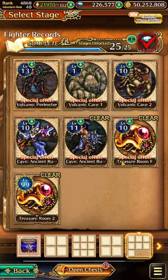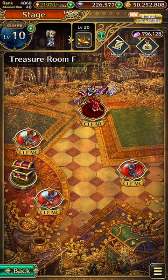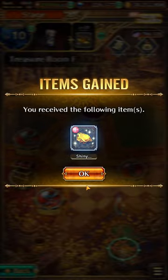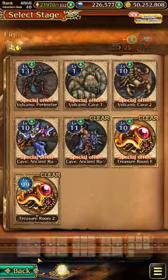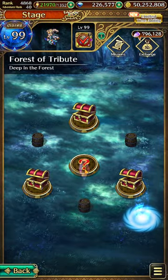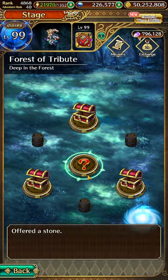The final yellow stone is obtained within Treasure Room F. Click on the big chest image here. With that, we can return to Forest of Tribute and offer up all the stones.